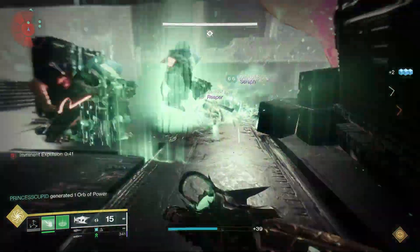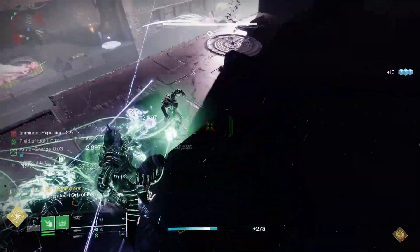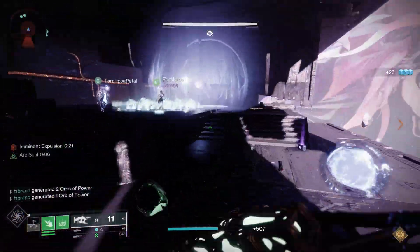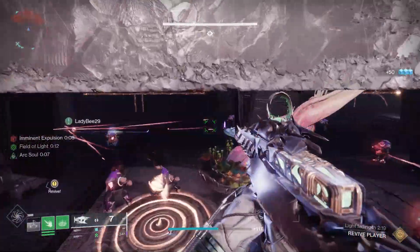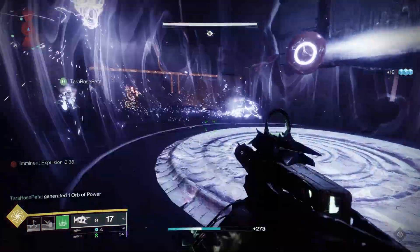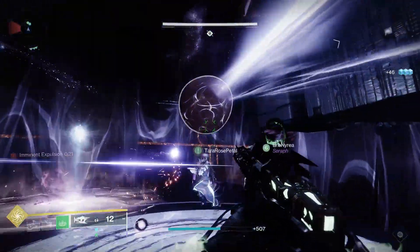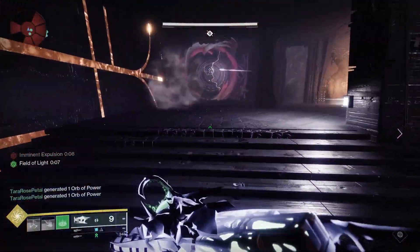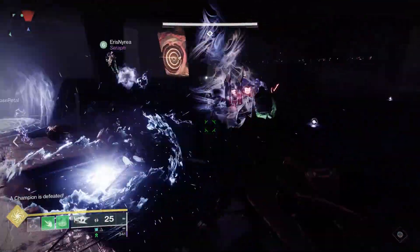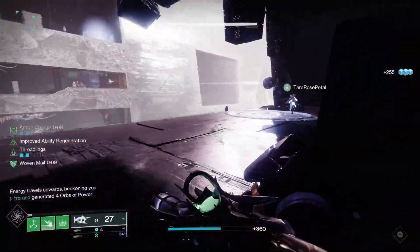You have to coordinate with teammates. The two non-runner teammates clear ads, but Cabal Colossus and Lieutenants will spawn with shields. The only way your teammates can damage those enemies is if they have the Field of Light buff on the light side or the Flux of Darkness buff on the dark side. When I came back I told my teammates, we all gathered, I shot the node which gives everyone in the circle the Field of Light, and then my two teammates could kill the Lieutenants and the Colossus. There are also Barrier Champions, so make sure you have anti-barrier mods equipped.